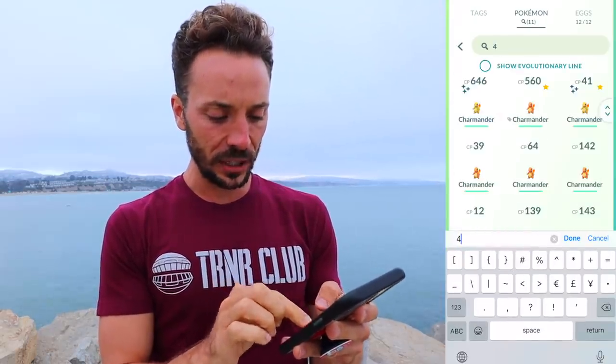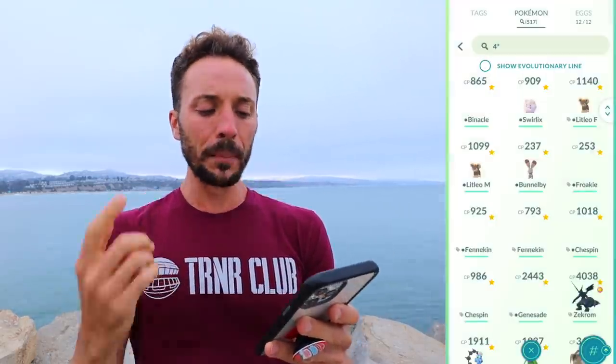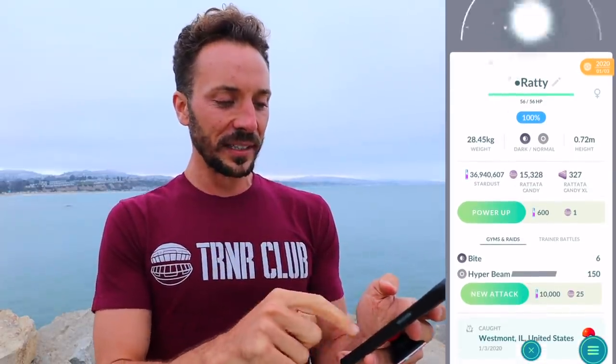Now we're going to go back to my 100% IV collection and search by Pokédex number. We have Bulbasaurs, Charmanders — we've been through two Charmander Comm Days and a Bulbasaur Comm Day — and Squirtles in there. I'm going to point out some of my rarest Pokémon. Pidgey is actually one of my favorites — anytime there's ever been a callout for Pidgey, I've gone after it. And we have the Raticate. I absolutely love this one — it's a 100% IV Alolan Rattata. That was a really hard one for me to find.